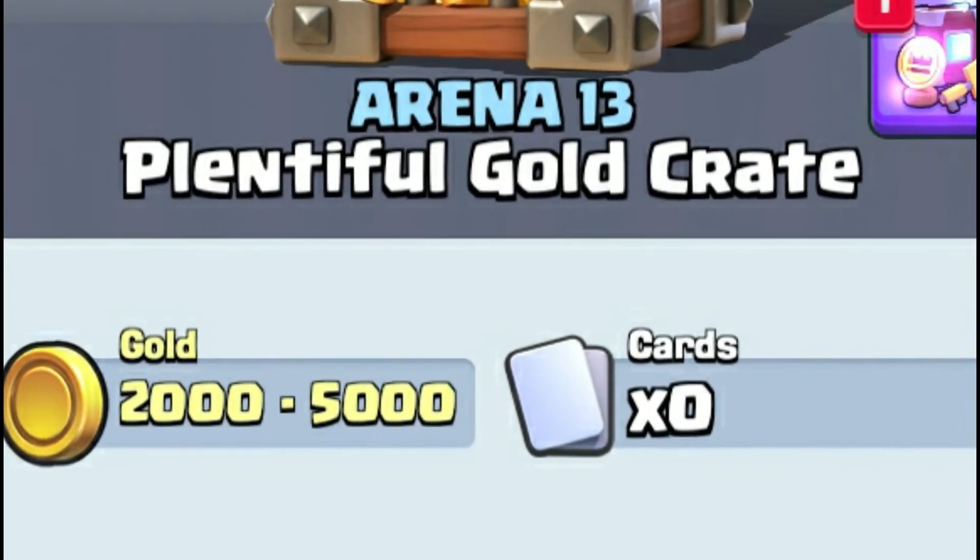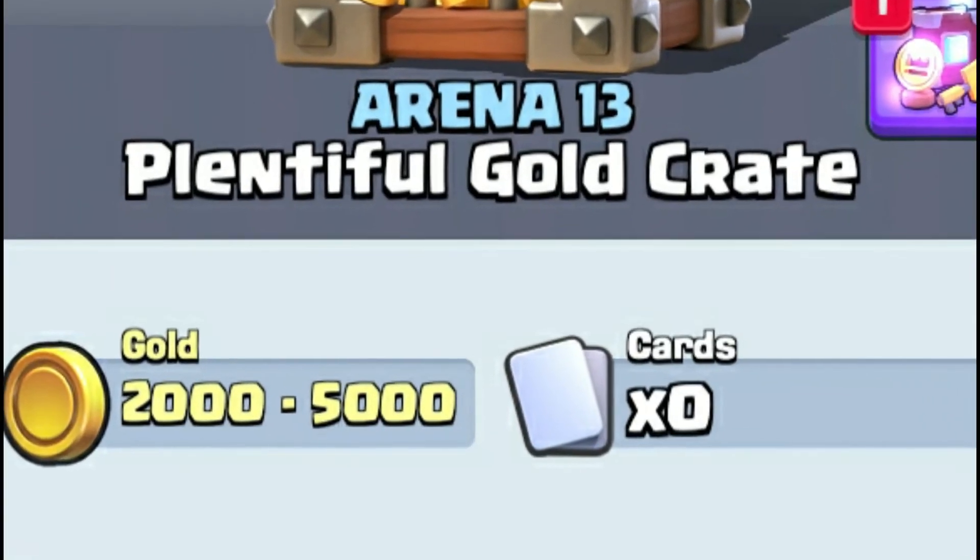The third thing you need to know is that these gold crates only contain gold and that's it. When you get a gold crate, don't hope that you'll also get a legendary or some crazy card like that, because the gold crate only gives you gold.